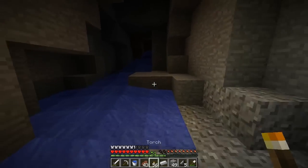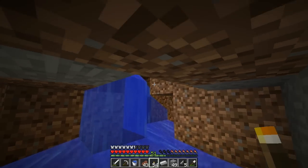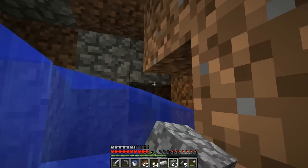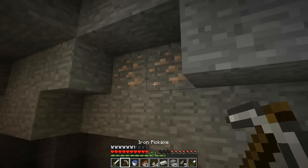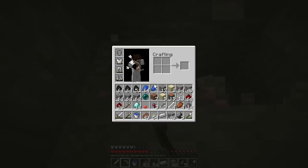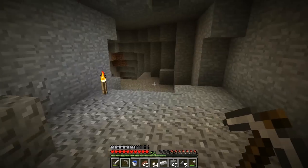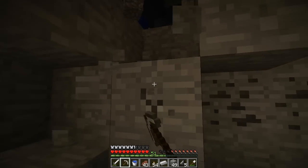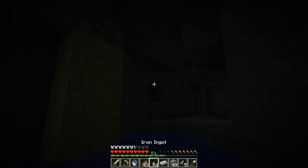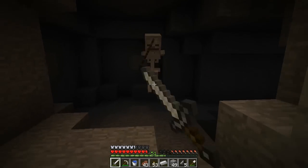Oh my gosh, this cave just keeps on freaking going. I want it to end so I can turn back. Yeah, come back this way. I need to get rid of that water. I'm going to wait over here by you. There's some iron up here I'm going to get too. How much iron do you have? 22 pieces. Okay, never mind — I was going to combine our stacks, but there's no reason since I almost have two full stacks. I see two zombies stuck and I'm not even going to bother. I found some sand up here. You're pretty close to the surface then.